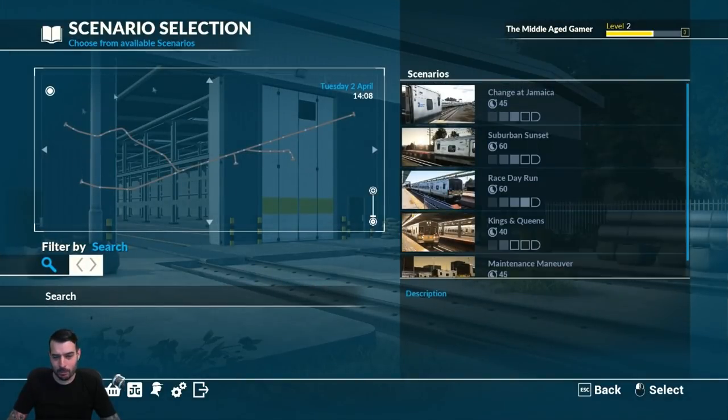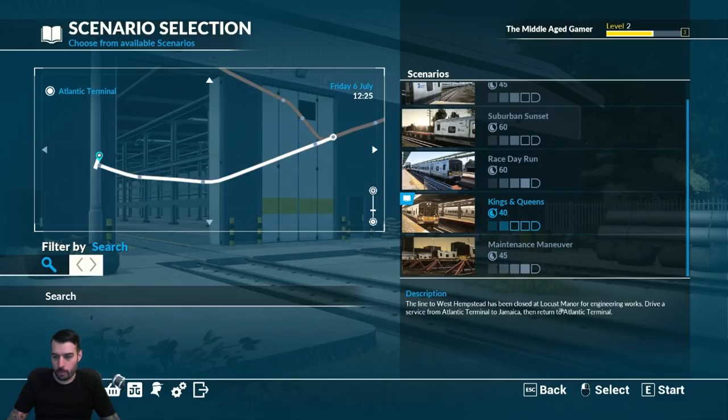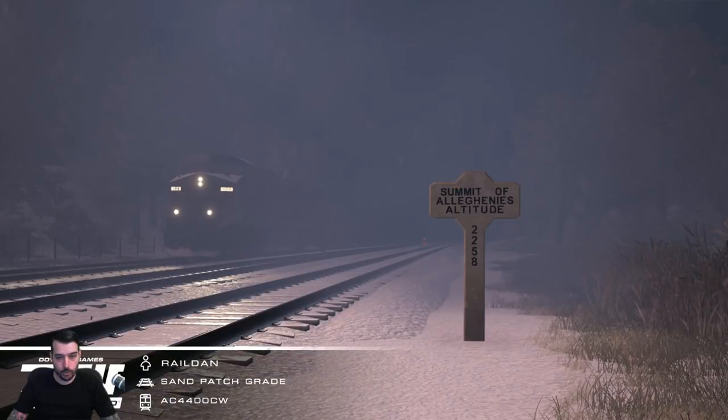I should be able to get on the timetable but we'll see. I'm going to start with the easiest of the scenarios, which is Kings and Queens. It basically states that the line to West Hempstead has been closed at Locust Manor for engineering works — drive a service from Atlantic Terminal to Jamaica, and then return to Atlantic Terminal. Seems pretty easy. Hopefully it's a clear path the entire way. Let's go ahead and start it up.